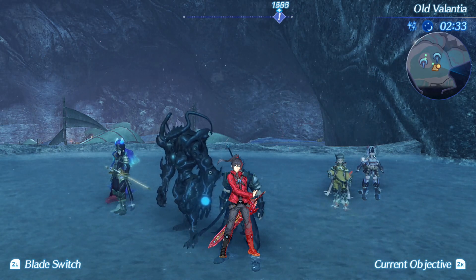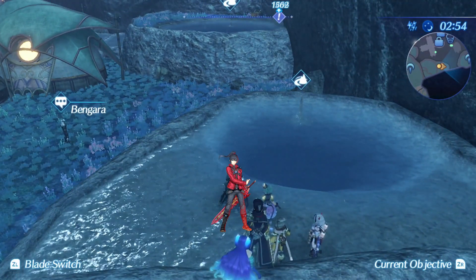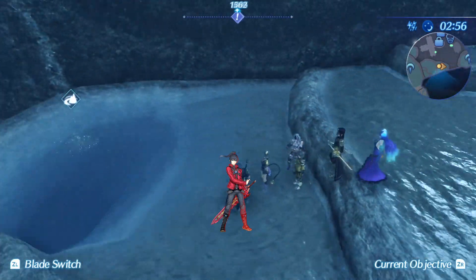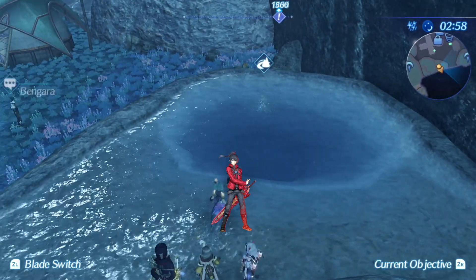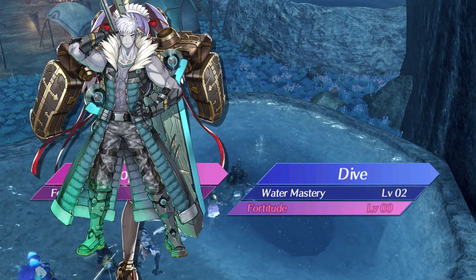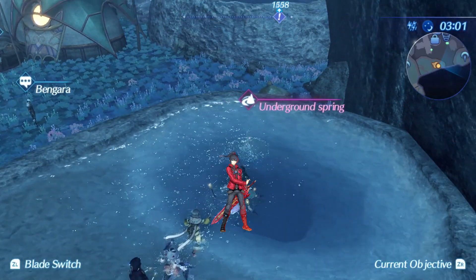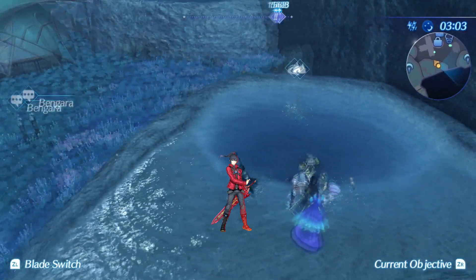First I'll just hop down to this field skill spot and show you how to use it. So first instinct is whenever you first see this, just like in Xenoblade Chronicles 2, you're gonna be like, 'what is this, let me try it out.' You try it out and you're like, 'what, I can't use this.'